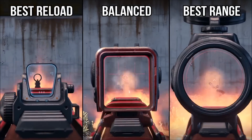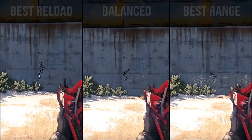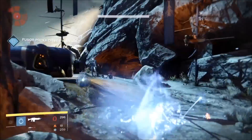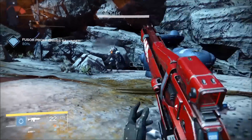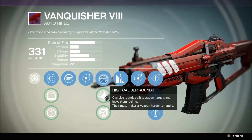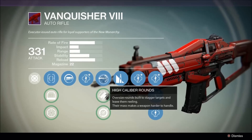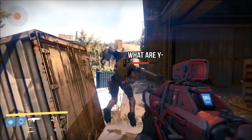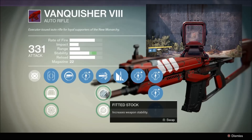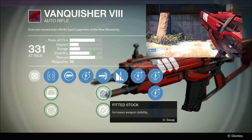In my personal opinion, I did not like the Steady Hand IS — I felt like the recoil was harder to manage overall. My personal favorite was the Red Dot ORS1, even though the field of view was a little obscured from the bulky square glass housing of the scope. The second tier options offer High Caliber Rounds: oversized rounds built to stagger targets. Fitted Stock increases weapon stability and is my personal favorite.